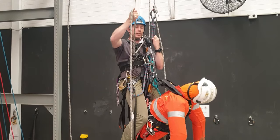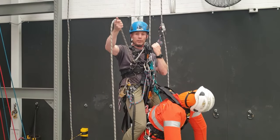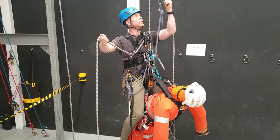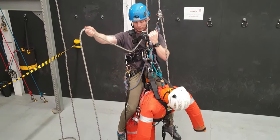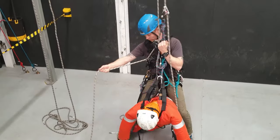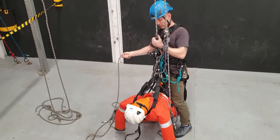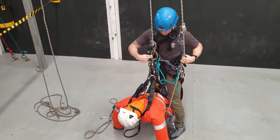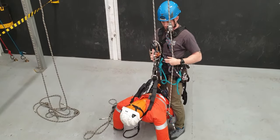Come down on the descender, nice and easy. Make sure you don't get your duck loaded because there will be the weight of two people on that. Nice and steady, keeping that back up high until we get to the ground. Once I'm on the ground, I don't need to land on top of my dummy, because what I've done is attached the carabiner chain link to the spine of the descender carabiner, so I can actually step out away from this.